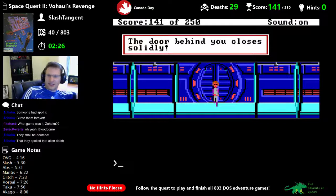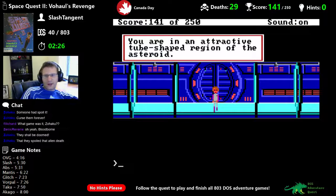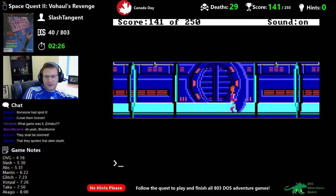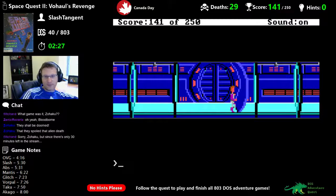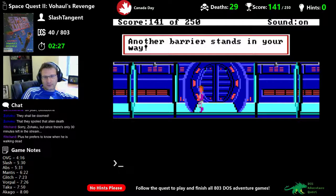The door behind you closes solidly. This is the craziest puzzle in the game. You are in an attractive tube-shaped region of the asteroid — a barrier springs up before you. I better save here; this is going to be tough because I don't remember all the exact steps in the order you have to do them. Another barrier stands in your way.